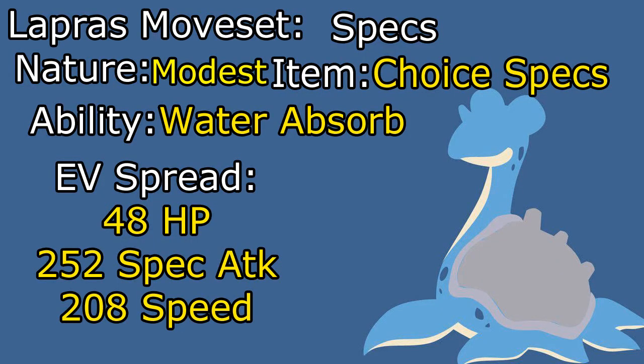The most standard set for Lapras is Choice Specs, so let's start with that. Water Absorb is our main ability here — you really don't care about the rest because this is a special attacker. Hydration can definitely be useful on rain teams, but overall I wouldn't recommend it, and Shell Armor really doesn't do much, so Water Absorb is really just our best bet. It allows us to keep Lapras healthy while also making good use of the Choice Specs item.